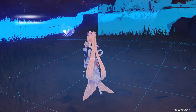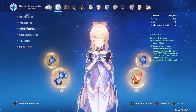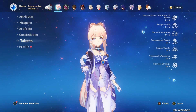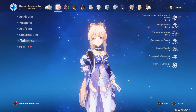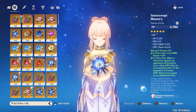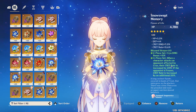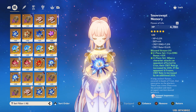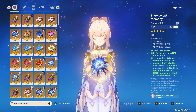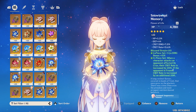I've covered the weapon options and the artifacts. Before I forget, let me show the constellations — I'm at C0, talent is 6/6/6. These are my artifact stats; they are pretty much near-maxed. This is not an F2P build; this is just a showcase to see how a Crit Rate Crit Damage Kokomi build can be achieved.